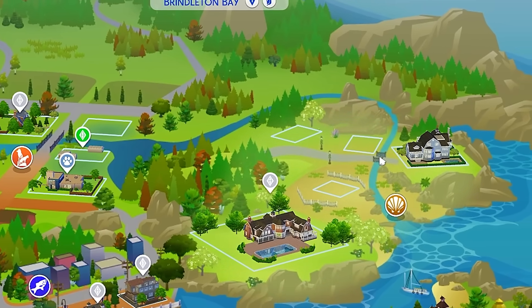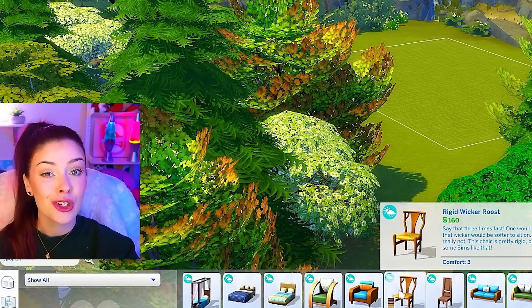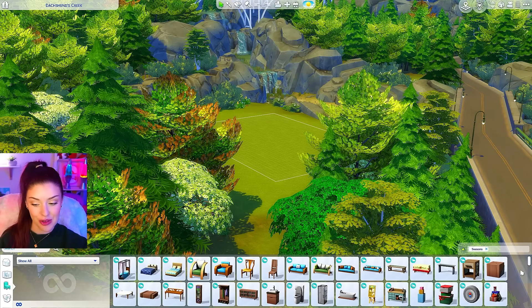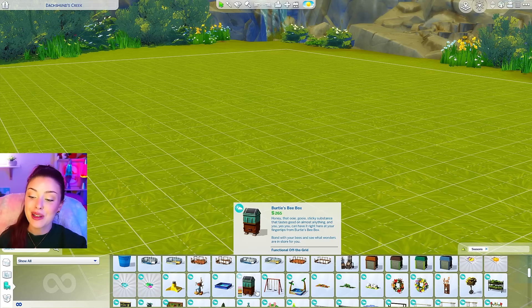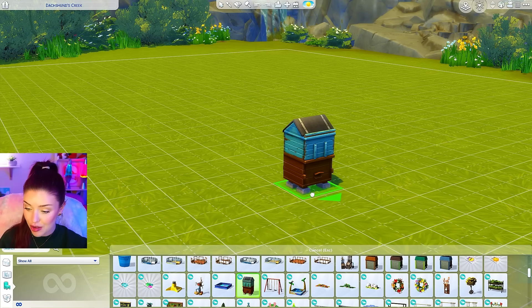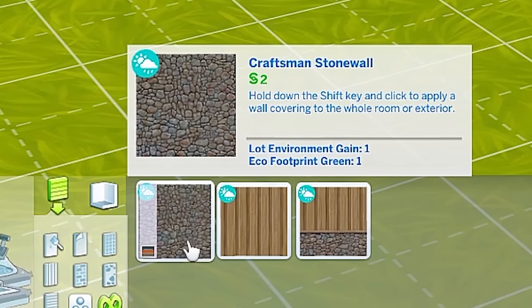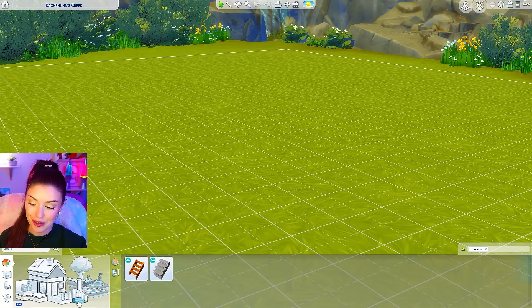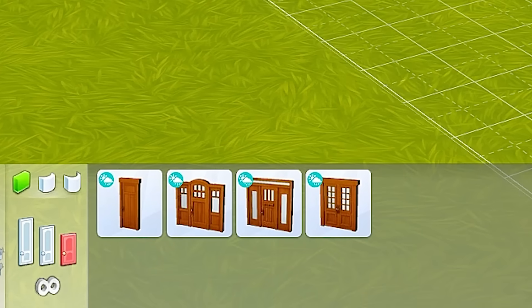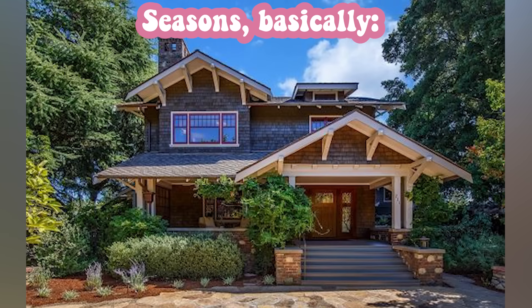I'm thinking if we build over here by the waterfall that could work out really nicely. Just so you have an idea of what Seasons build and buy actually looks like — it's very woodsy, it gives warm cozy family home kind of vibes. We have seasonal activities like the bee box and all of the holiday decor, lots of wall decor and decorations. For the outside we've got paneling, half-and-half stone paneling, wall decor features, some stairs, a fence, and a matching railing. We also have a pretty decent windows and doors selection and I feel like a lot of it is inspired by a craftsman style home, so we're gonna aim for that today.